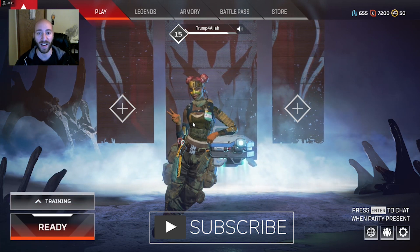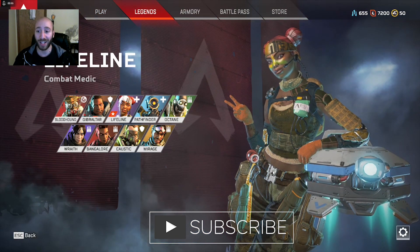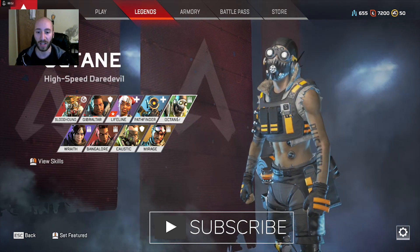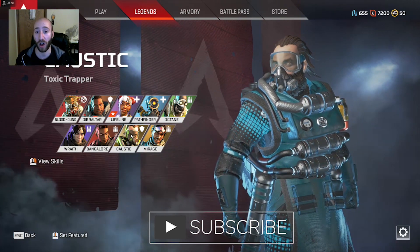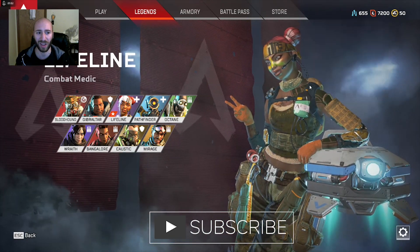Click Training for right now, that's what I'm gonna do. It'll force you to go into training. If you click Legends, it will show you each Legend. Normally, Octane, Mirage, and Caustic are going to be locked. To purchase them, it's gonna be a thousand coins or crafting materials.